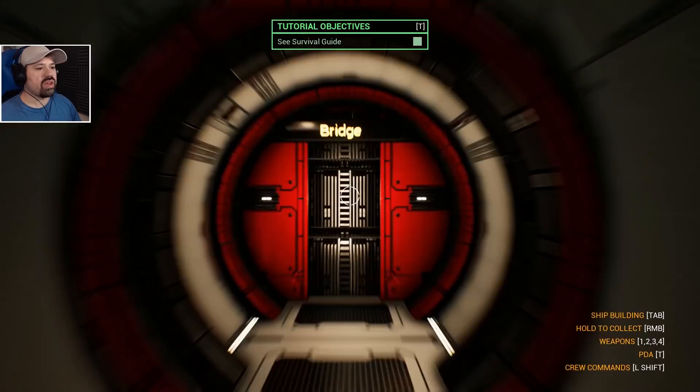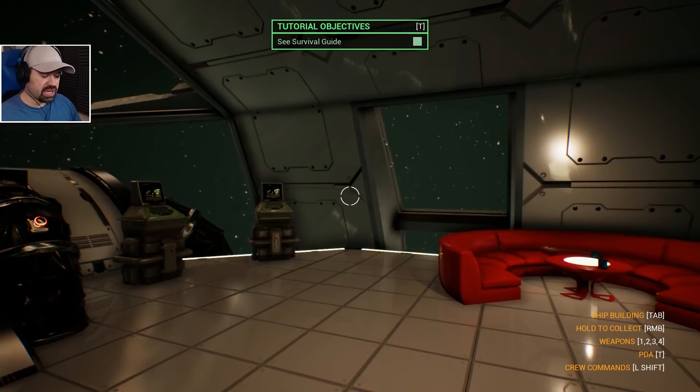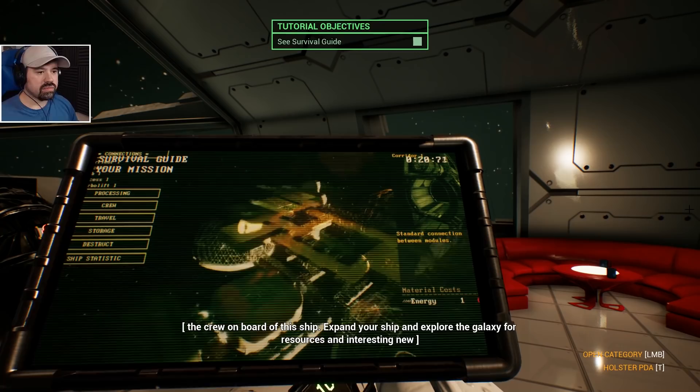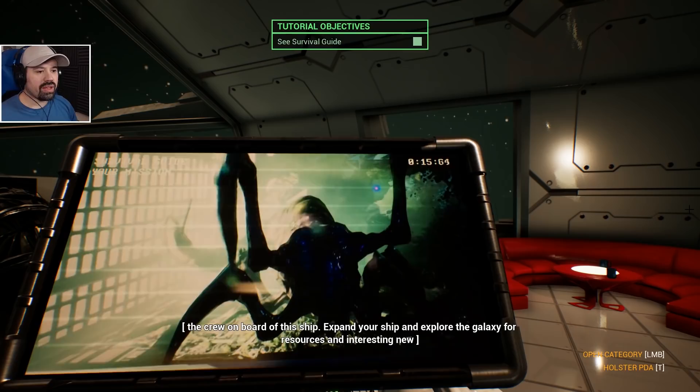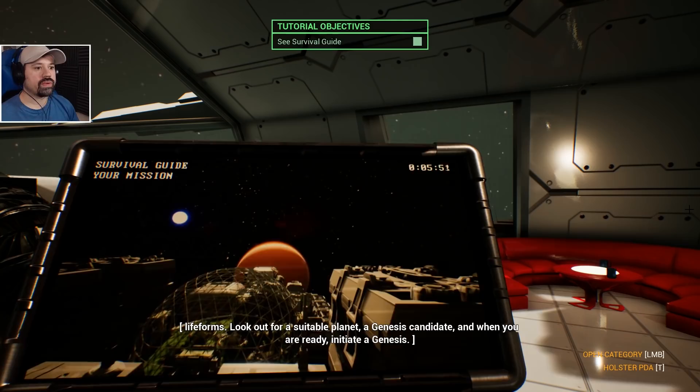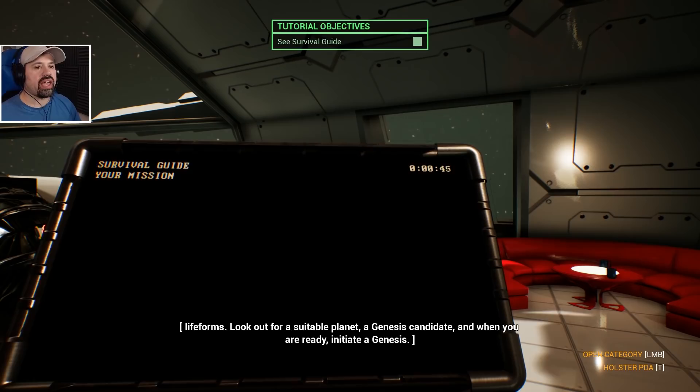Now where is the bridge? Oh — survival guide! Okay, PDA: team commander, you have been sent to Quadrant Alpha One. The mission is to find a new home for the crew on board this ship, expand your ship, and explore the galaxy for resources and interesting new life forms — a genesis candidate. When you are ready, initiate a genesis. So initiating genesis is the main goal here.